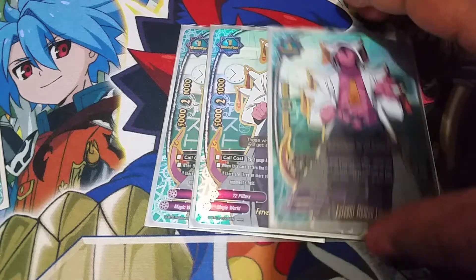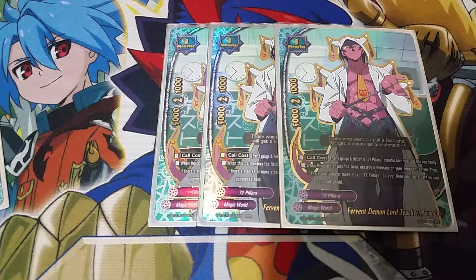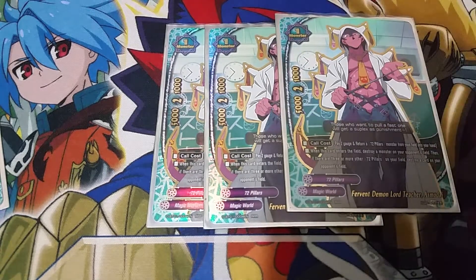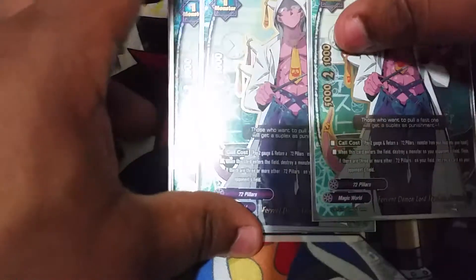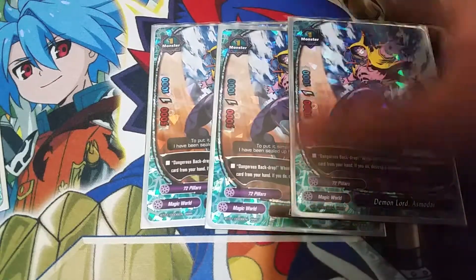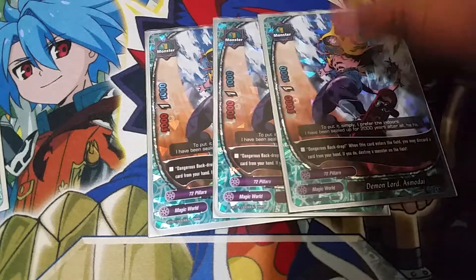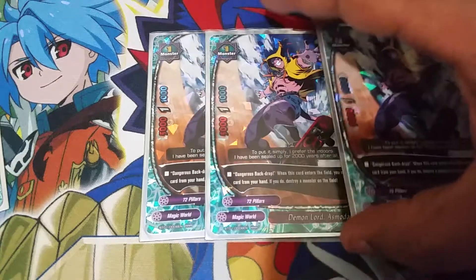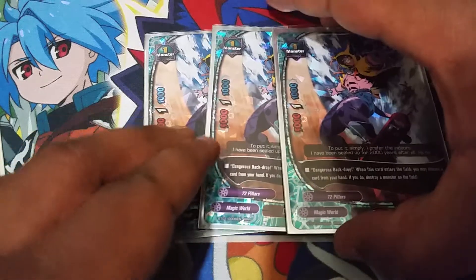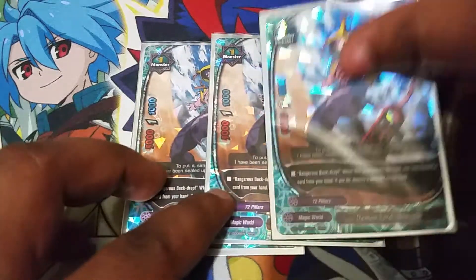Right about now I'll talk about the new triple rare — a very great addition. We have 3 copies of Fervent Demon Lord Teacher Asmodai, or Teach Modai. Teach Modai is a 5-2-1, size 1, 72-pillar, with a call cost of pay 2 gauge and return a 72-pillar monster from my field to hand. It really helps with enter-field abilities — like Demon Lord's Modai, Boy Transformation, or my buddy Dance Modai — where I can really reuse some of their abilities. He also has the ability when he enters the field to destroy a monster of any size, and if there are 3 other 72-pillar cards on the field when he's called, I get to also destroy 1 card. Very powerful off Death Modai, Devil Fever, or anything that calls him without paying his call cost.